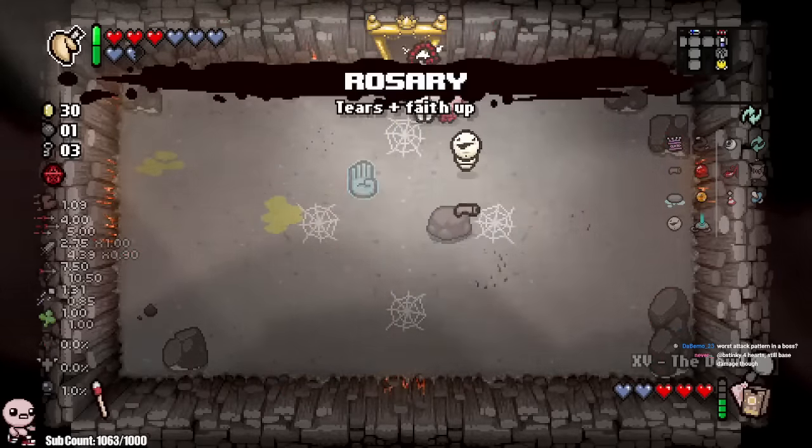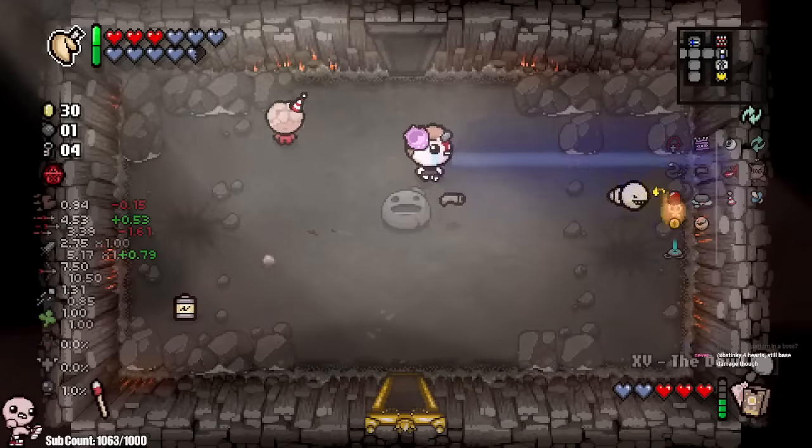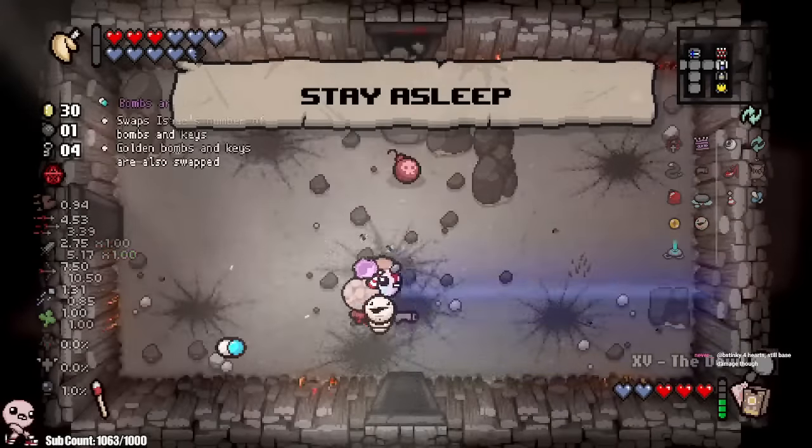Treasure room unlocked. Telekinesis - it's not even worth it, I don't think. Rosary is good. Telekinesis is a good item, but what I have right now is too good to pass up.